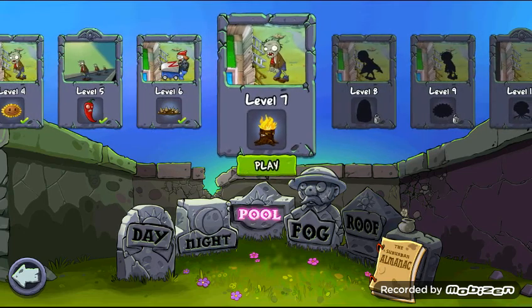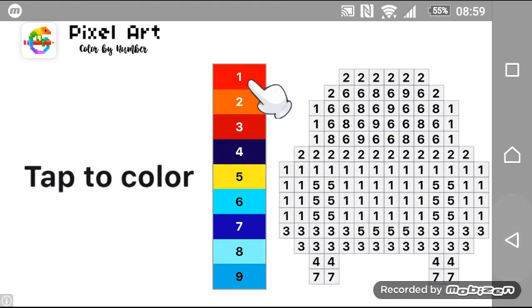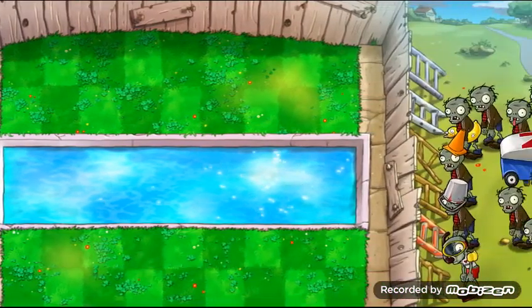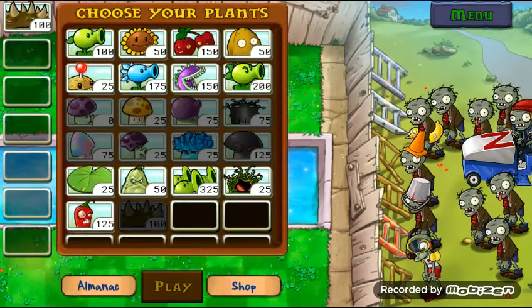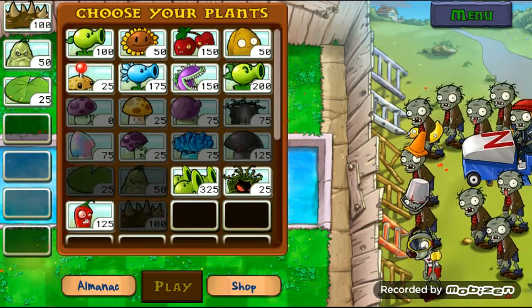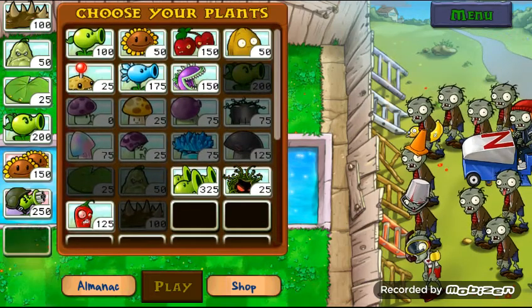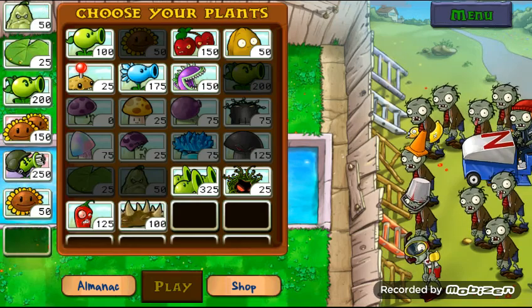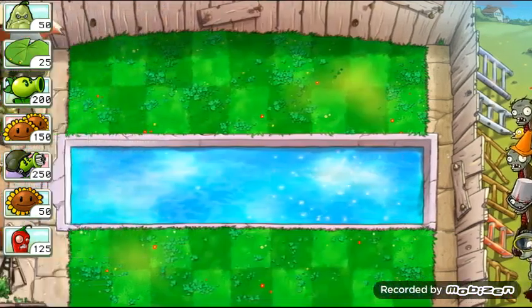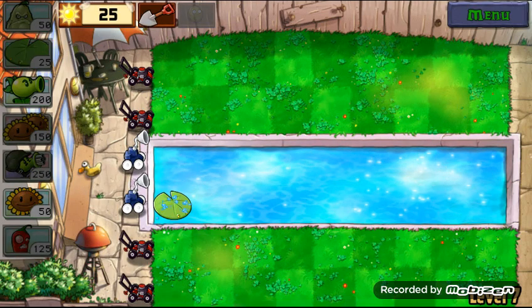Okay, next level — torchwood. So spike weed would work better than this. At least I need the sunflower. I don't know — I would say that I don't use new plants if they are not good in design, and everything else on there.